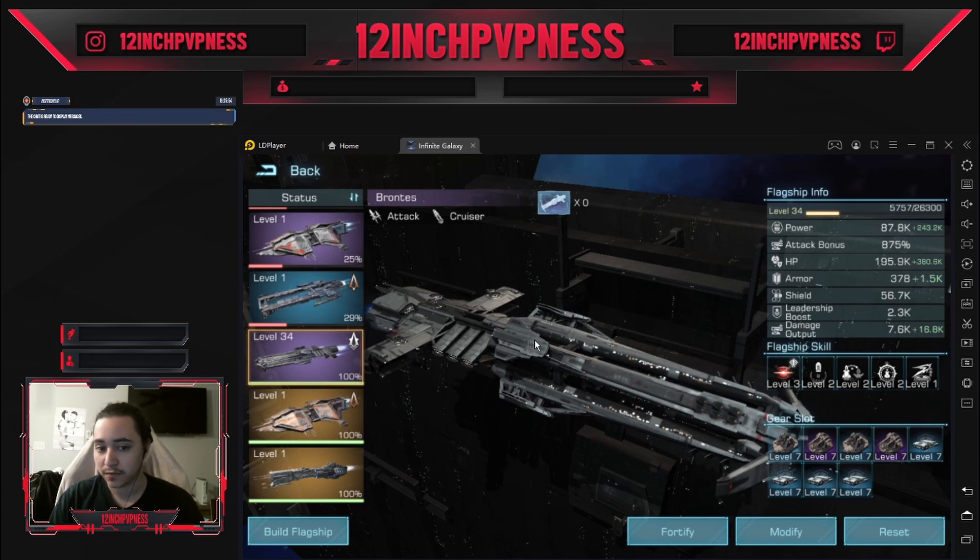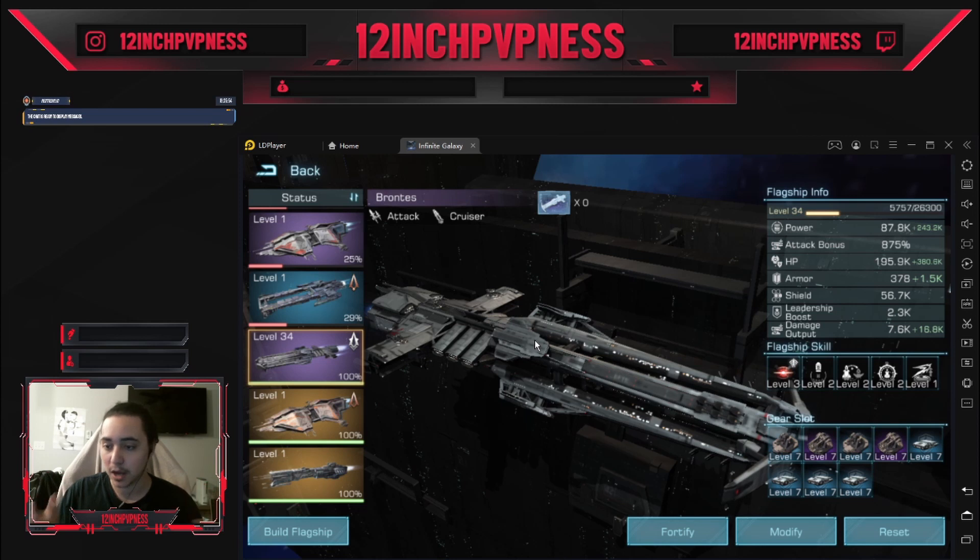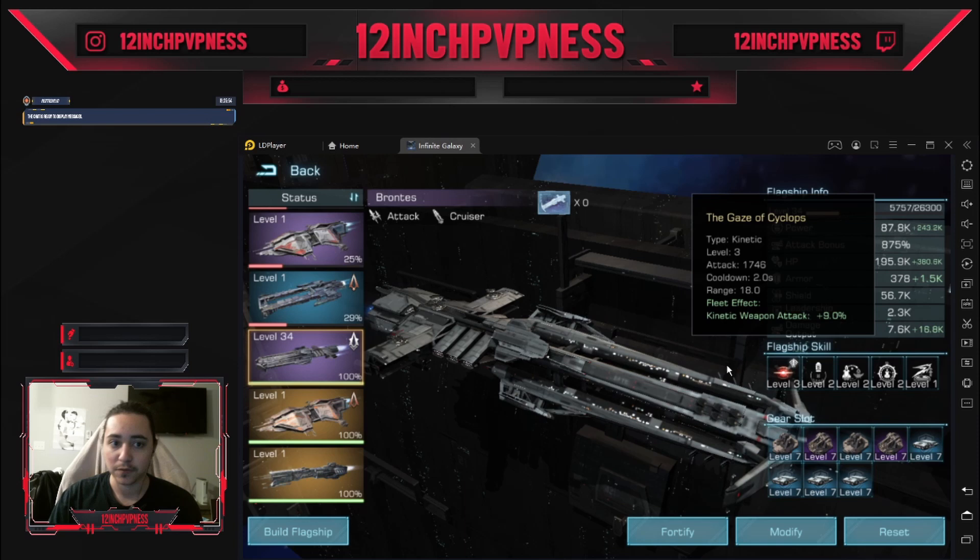As soon as you've unlocked the Brontes, there's no real reason to focus on anything else. You want to make sure you have as much gear as possible at the highest level you can. A green gear at level 7 might be better than a blue gear at level 4, but a purple gear at level 4 might be better than a green gear at level 7. You want to stack all your weapons to match whatever weapon type you have — my Brontes has a kinetic weapon, so I'm running all kinetic weapons.